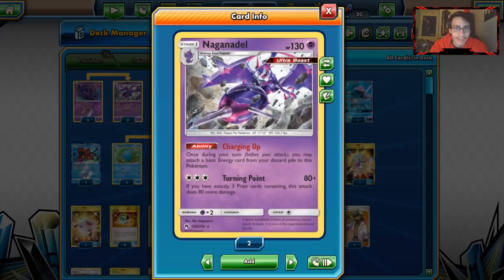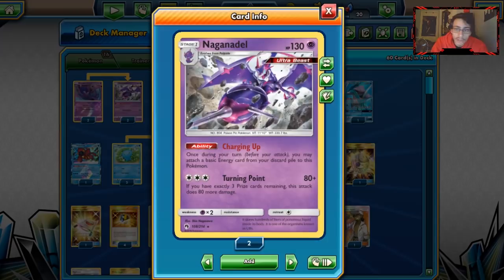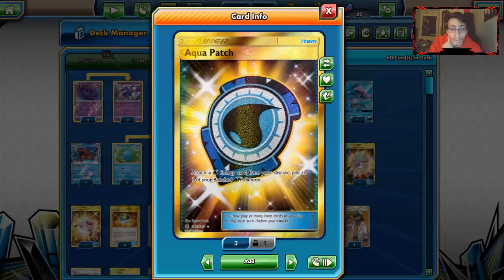We also have Naganadel, which is really good with this deck. Naganadel has the ability Charging Up — once per turn, before you attack, you can attach a basic energy from your discard pile to this Pokémon. We use Naganadel's ability to build up energy in play for Quagsire's ability, Washout, which lets you move a Water Energy from one of your benched Pokémon to your active. The combo is: retreat Suicune, discard two energies, Charge Up energies back, Wash Out to the new active, shuffle Suicune back. We also have Aqua Patch to support — it's the Quagsire, Naganadel, Suicune combo.